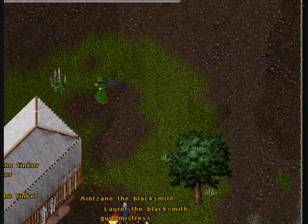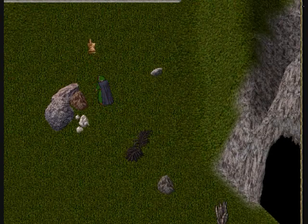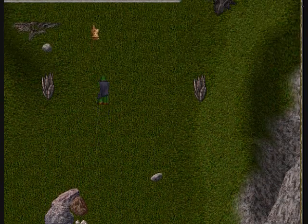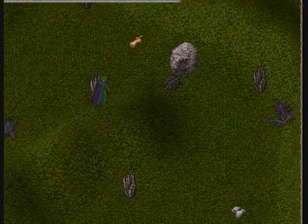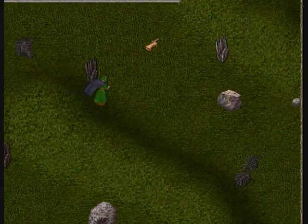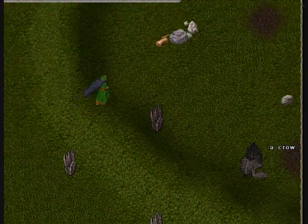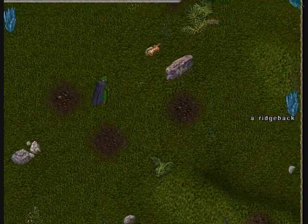I'm going to cross through that cave by approaching it from the southeast side. There's a small shield and it will teleport you over. When I'm on the other side of the cave, I'm going to run north. Be careful because there are things out here that can kill you — jukas, dire wolves, and savages.